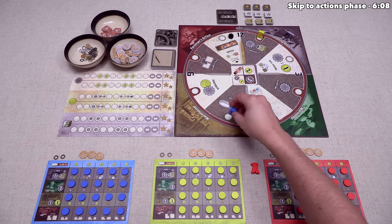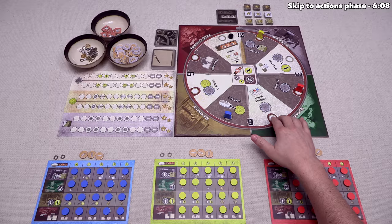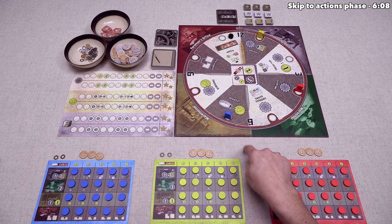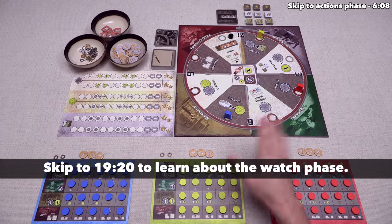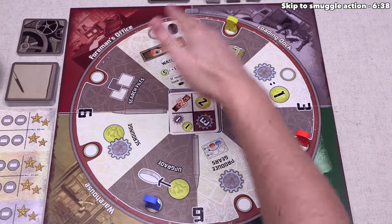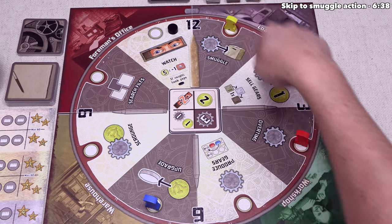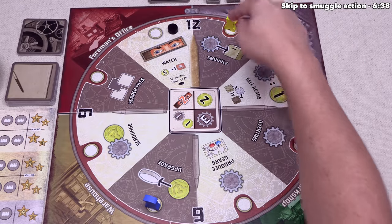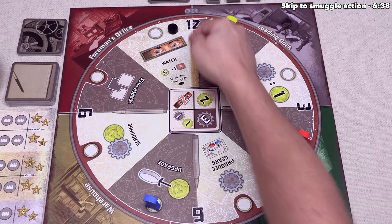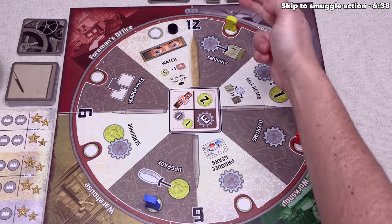Now that everyone has placed a worker, we move to the second phase — the Reveal Watch Cards phase — which we skip in the first round but use in rounds two through twelve. This means we skip to the third phase: carrying out actions on the board. The order depends on the watch hand; we start with the worker closest to the watch hand in a clockwise direction, then continue clockwise. At the start of the game the watch hand points to the twelve, and we placed our worker right next to it, so we are first and can now perform our action.